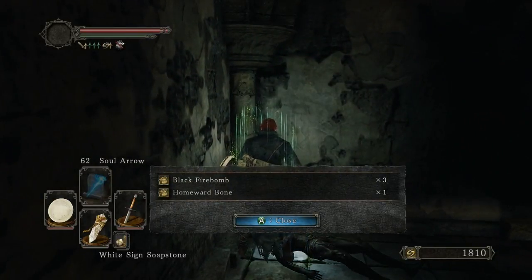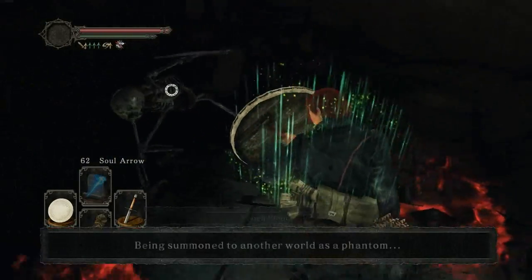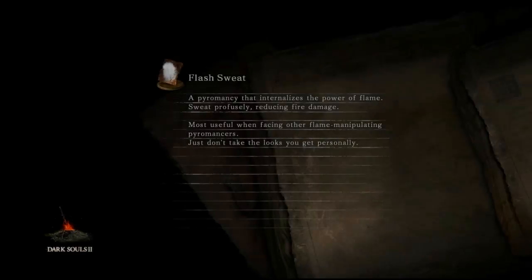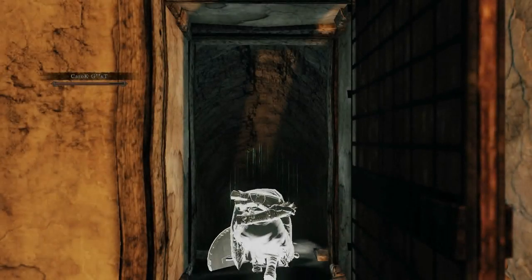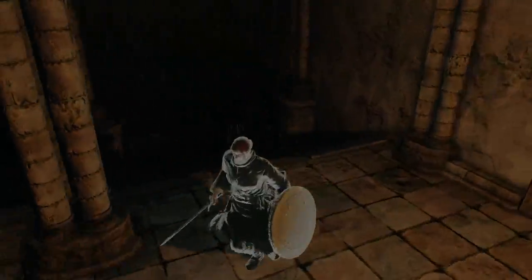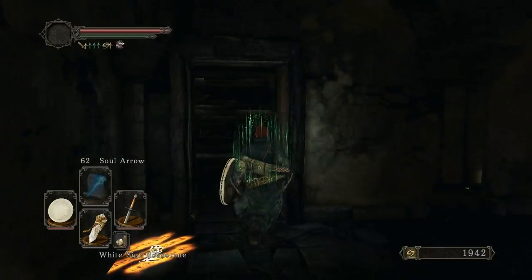I'm down the ladder. Where from there? I'm being summoned right now — it wasn't by me. If you go down the ladder, go toward... you're going to progress. Okay, that was weird. I got summoned and then I just got unsummoned, which was awkward.